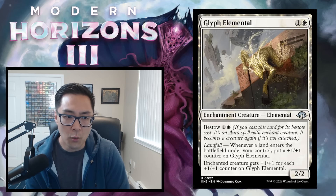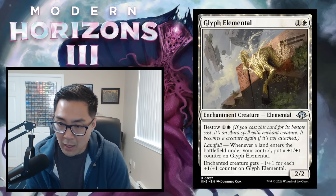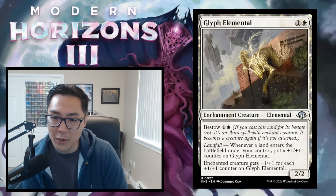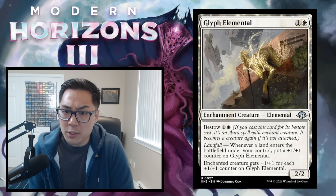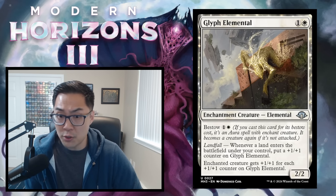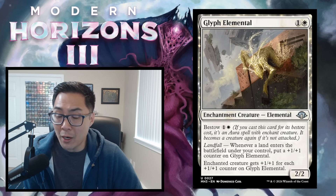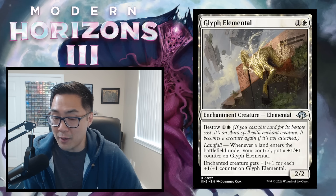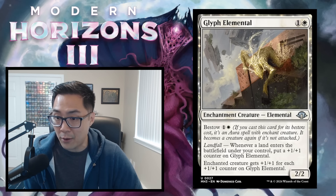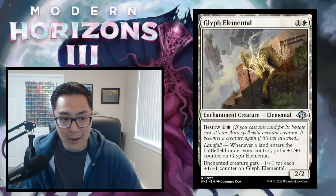Glyph Elemental — 1 and a white, a 2/2 enchantment creature elemental. Bestow 1 and a white. Landfall: whenever a land enters the battlefield under your control, put a +1/+1 counter on Glyph Elemental. The enchanted creature gets +1/+1 for each +1/+1 counter on Glyph Elemental. As a pure creature, it's a 2-mana 2/2 that becomes a 3/3 on turn 3 when you play a land, then a 4/4, etc. If you bestow it onto a 2-drop, the creature keeps growing with every land. Glyph Elemental is excellent on rate — I'm giving it a B.